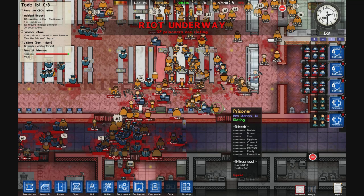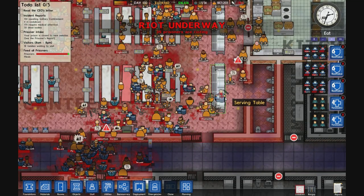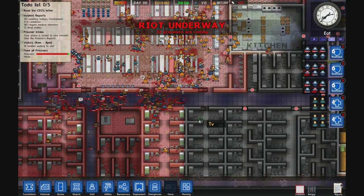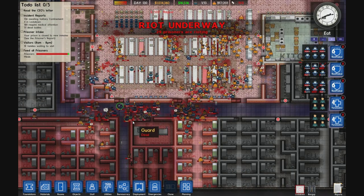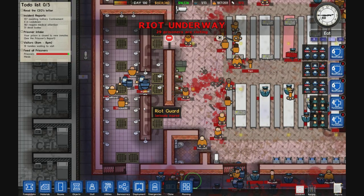Also if you haven't noticed, the new thing at the top of the screen — you can see a little exclamation point. It's basically like a meter of how hot things are getting in your prison and when it's going to riot. As you can see, the riot's underway and it's already at maximum on the exclamation marks. And the riot police are strictly in the showers.